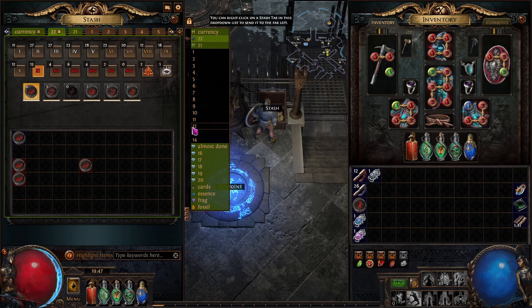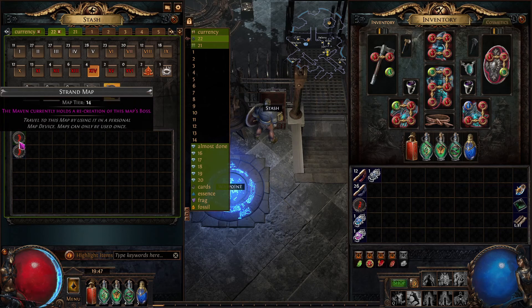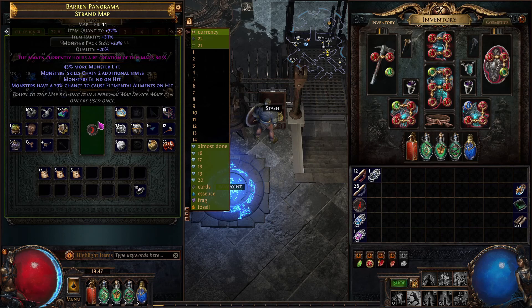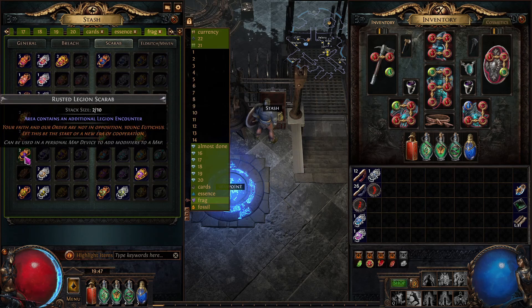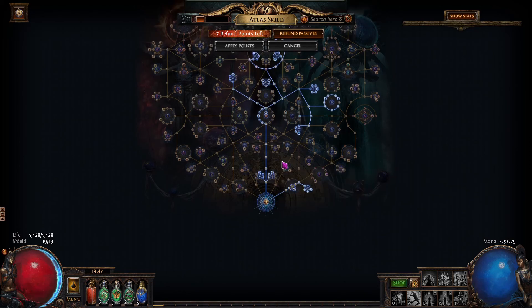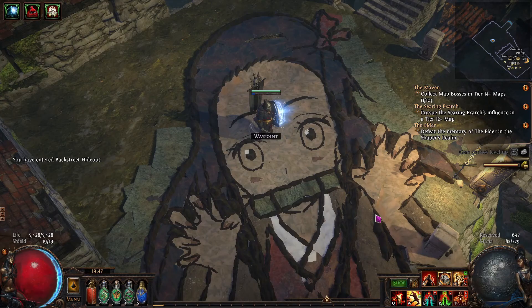Once your character feels strong, you can start Vaal-ing maps. But if your character isn't strong — like this one here — don't Vaal. For already-completed maps like these Strand maps, just put in some scarabs and run them as is. You can add unique item scarabs, Tormentor Spirits, Metamorph, Legion, or Strongbox scarabs. Strongboxes especially are very strong, particularly with the right atlas nodes that boost quantity and pack size.